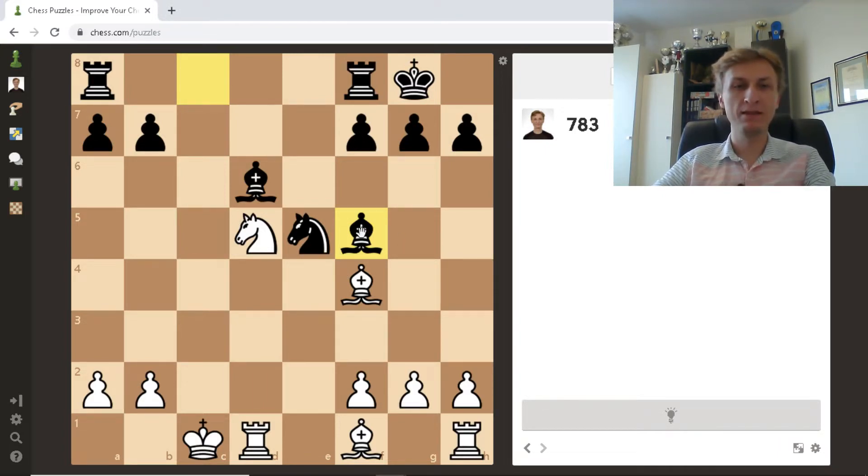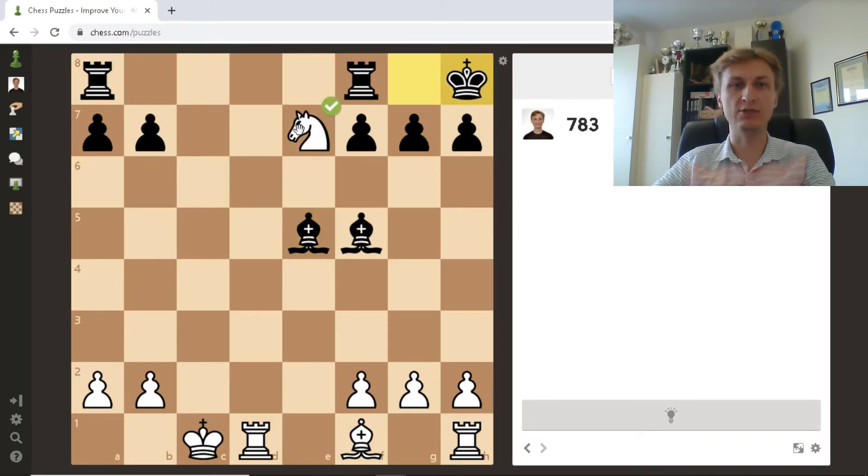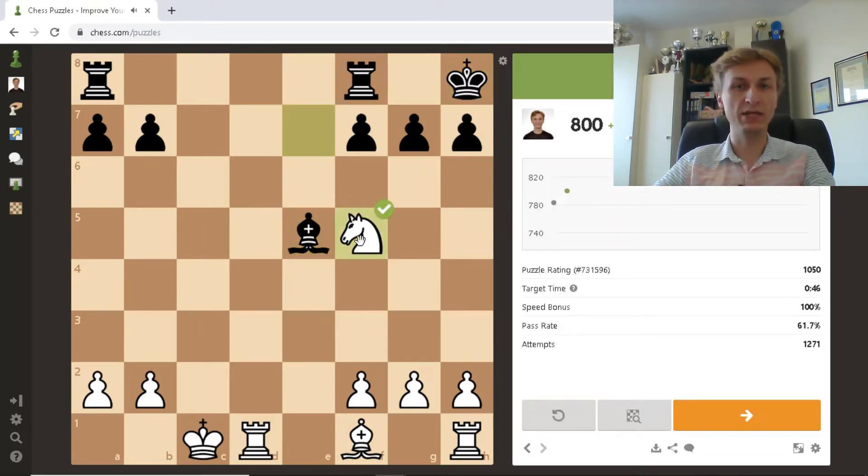This one is not that difficult. There's an unprotected bishop on f5, a semi-protected knight on e5 which is once attacked and once defended. The bishop on d6 is undefended and the king is within checking distance from the knight. All these factors combined contribute to bishop takes e5, distracting the bishop from its duties — it was overloaded. Knight e7 check and knight f5, winning material.